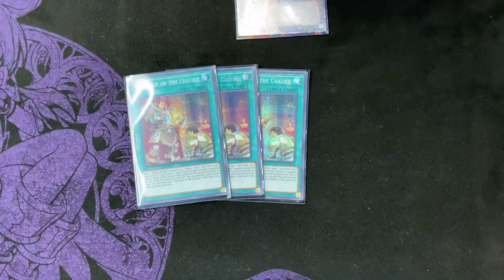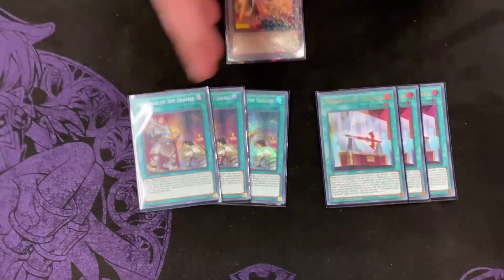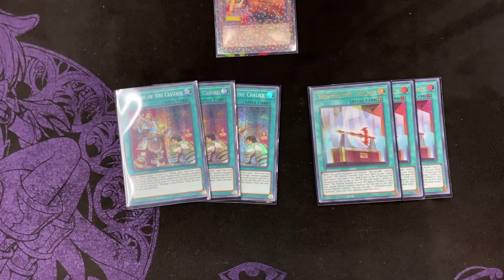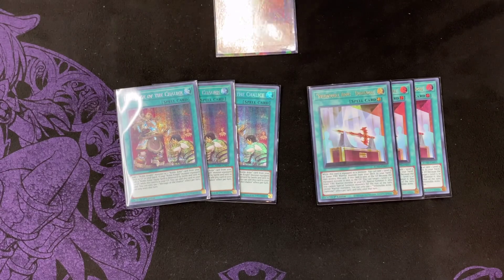For the spells, you play three Heritage and three Drindle. This is standard for every Infernoble-level deck. It searches any level Fire Warrior lower. It's so good — it's free Rota.